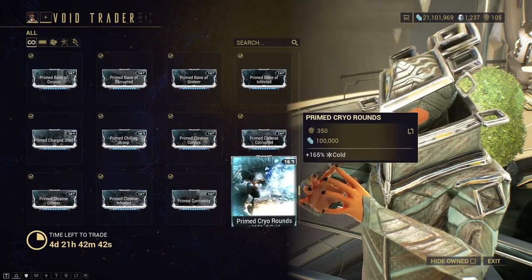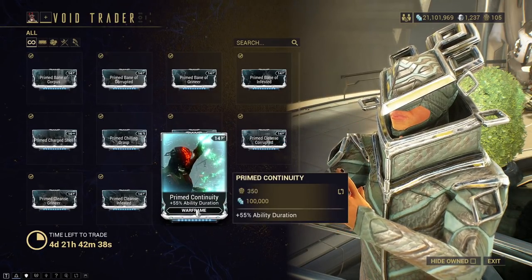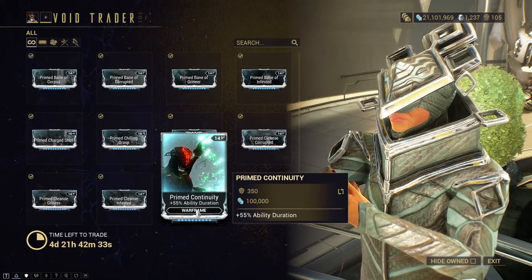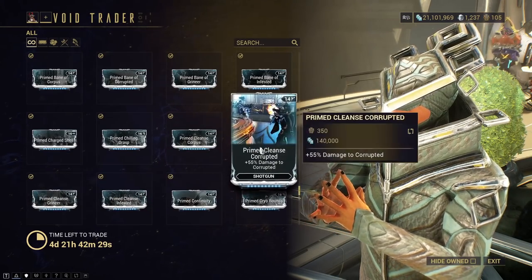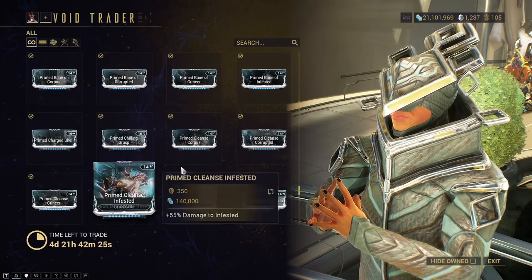Now we have Primed Cryo Rounds — good, pick it up without a doubt. Primed Continuity — this is also one of the high-value Warframe mods that you can grab, so I would say this is a priority for sure. You have the Primed Cleanse ones — same deal as the others. Pick them up if you like min-maxing and swapping out your builds.